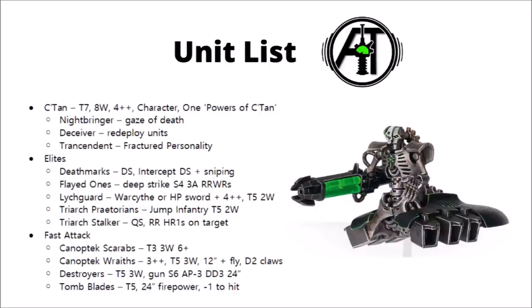Canoptek Wraiths can be a real problem unit to deal with. You can get squads of up to 6 of them. They move quickly with a 12-inch move and essentially a Fly rule, meaning they pass through enemy units. They have reasonable AP damage on their claws, making them a decent close combat threat against virtually everything. Most problematically, they have Toughness 5 and a 3+ invulnerable save, meaning you'll need mass shooting to clear them out. They can be particularly nasty when combined with advance and charge via stratagem, and you can also give them Reanimation Protocols for a turn — meaning your opponent could get a whole load of Wraiths back on the board from a depleted unit.